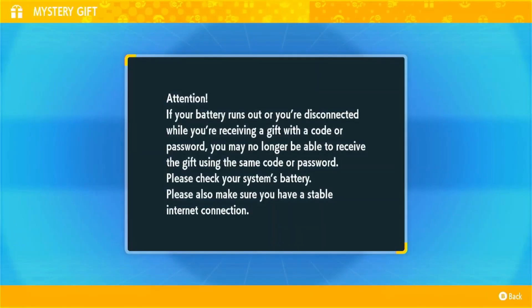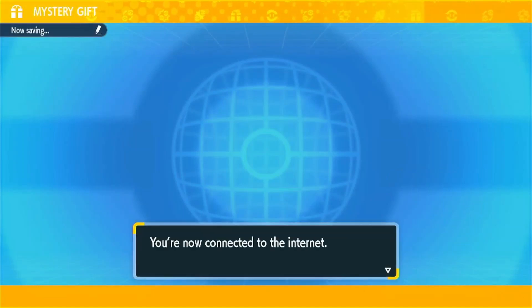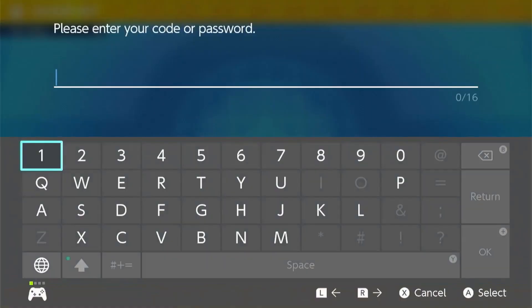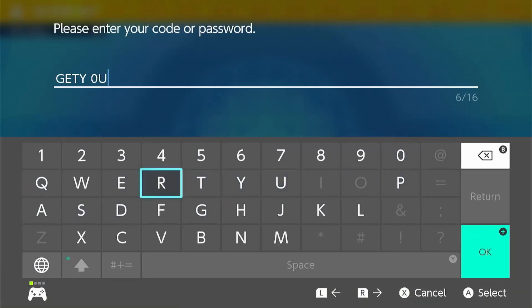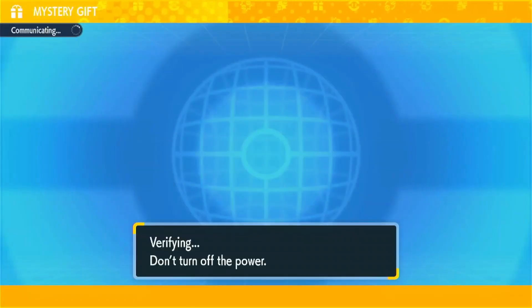If you do not have a Nintendo Switch Online subscription, you will connect to the internet from here. Enter the code G-E-T-Y-0-U-R-M-E-W, which can be read as 'get your Mew' — just replace the O with zero.